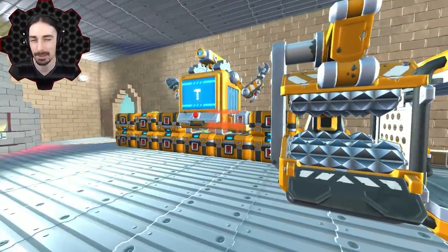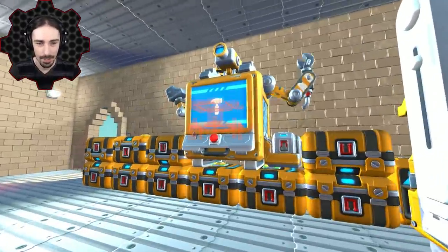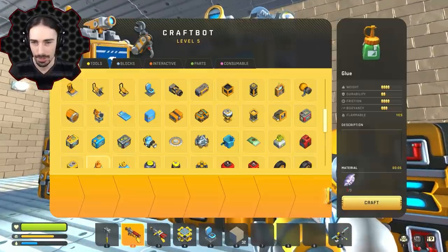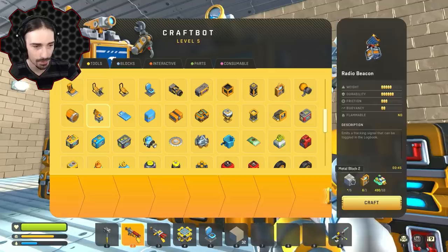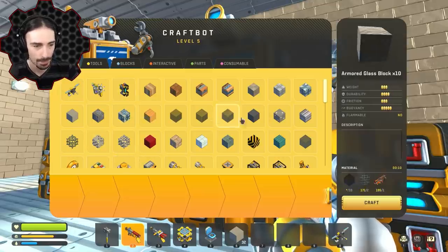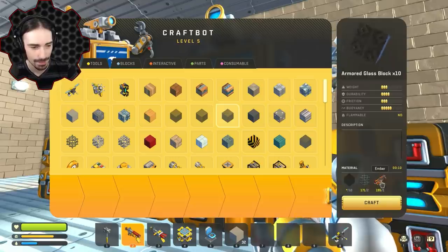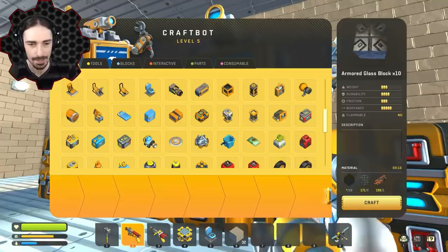They now finally added beacons into survival mode. I haven't crafted a beacon yet but I've crafted the materials necessary. In the menu, a radio beacon emits a tracking signal that can be toggled in the logbook. A really nice new feature is that when you hover over a material it now tells you what it is — for example, the ember — which is great for new players who couldn't tell what they were looking for.